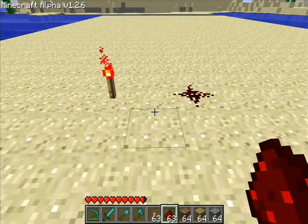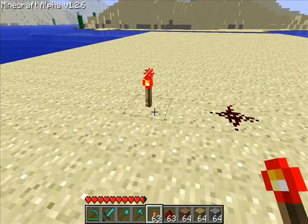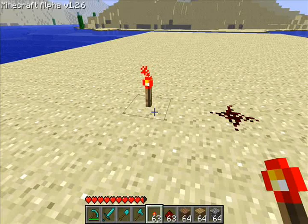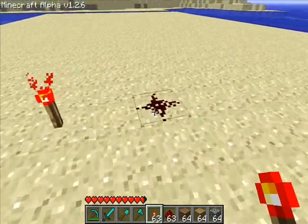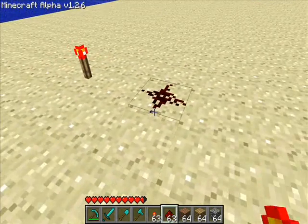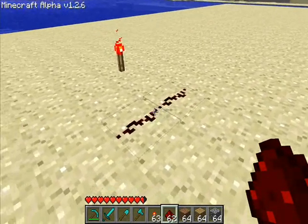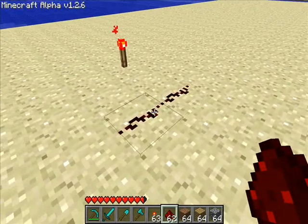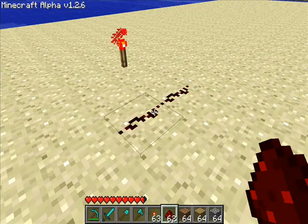Let's cover what redstone actually is. You can see here that I have a redstone torch. The redstone torch is like the plug socket — it provides the power, and everything needs to have a redstone torch to actually work. Here we have redstone dust. As you can see it's in a cross form, but as soon as I put one there it turns into a line. That's like your cabling, so you can run that from your plug socket, the redstone torch, to something to provide power to it.